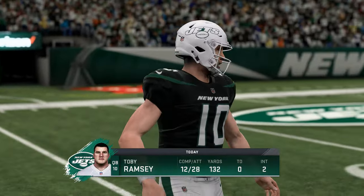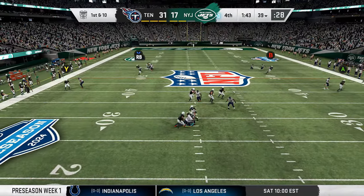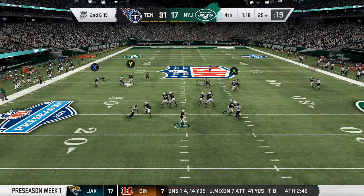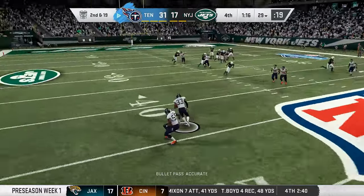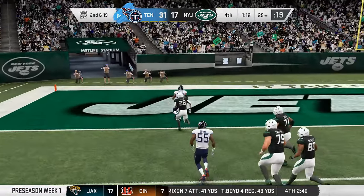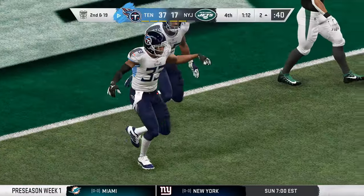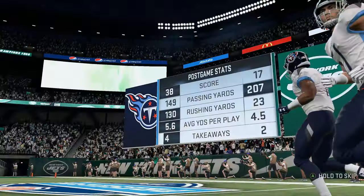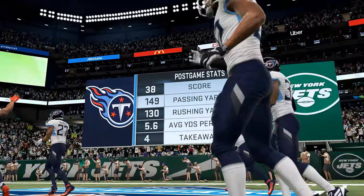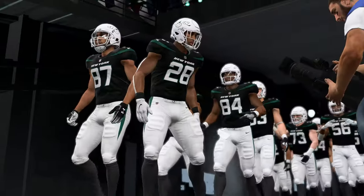Toby Ramsey's numbers: 12 of 28 — not a very good night for him. Down he goes, Keon Lauderdale making the play for the Titans. Back to pass and intercepted again — Wyatt Sanders with his second interception, and this one goes all the way for a Titan touchdown. 38-17, that is your final score here at MetLife. In this one, the Titans looked just as strong as they did last season.